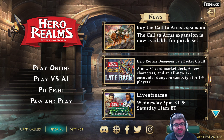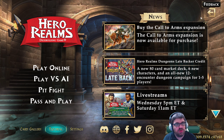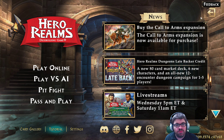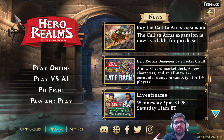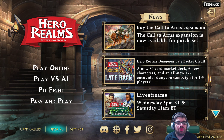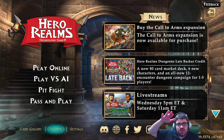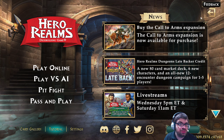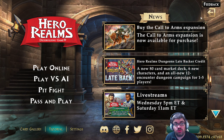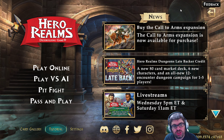Hero Realms is a deck-building game at its core, very similar to Dominion — more so Star Realms, which is by the same company. Star Realms is space sci-fi, whereas Hero Realms is more medieval. If you don't know what a deck builder is: you typically start with a deck of 10 cards, each player has the same starter deck, and you use your cards to buy more cards from the array. By playing two cards of the same faction, you typically get some kind of extra bonus.